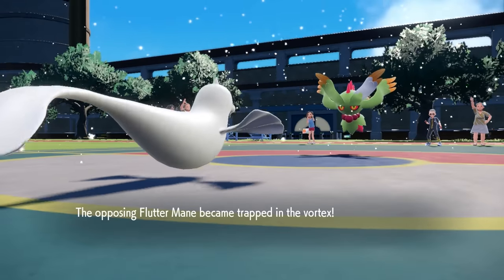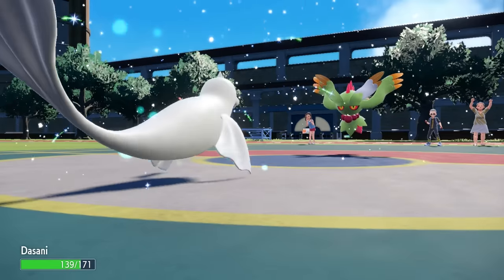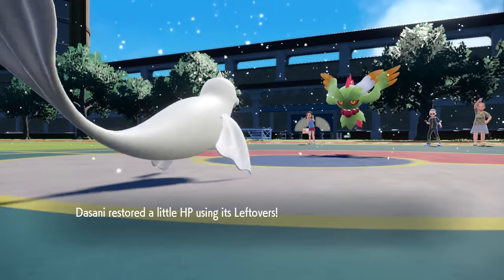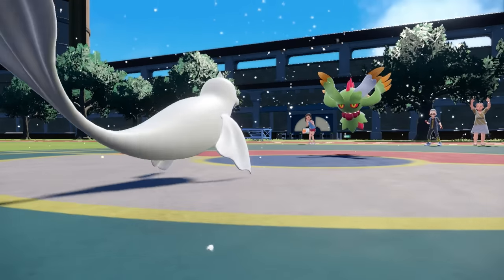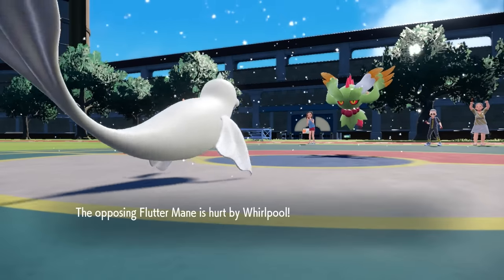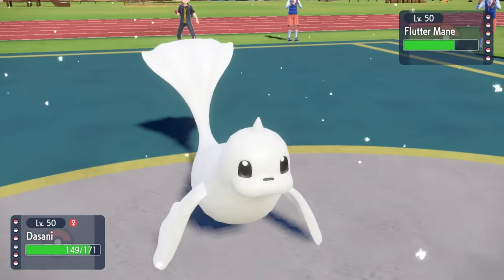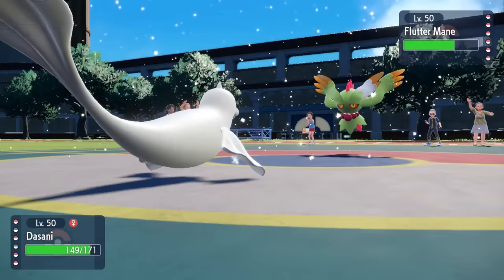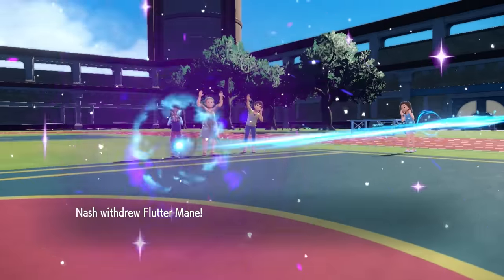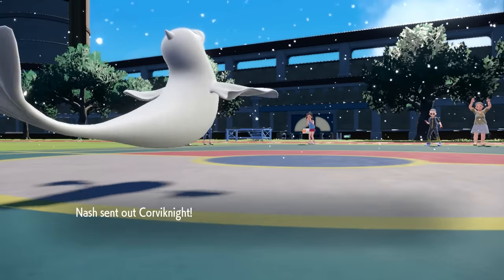I want to trap this thing in here. But immediately, I realize there's one mechanic I always forget — you cannot trap Ghost types. For whatever reason, the ghostly boys are not into being trapped. I go for the Whirlpool anyway — it was worth it just to see if they were going to switch out. But at this point, I'm just going to click the Perish Song and try to get some death songs going. They do end up switching, of course, since that thing is not locked in. They decide to go into Corviknight.